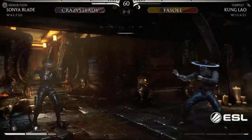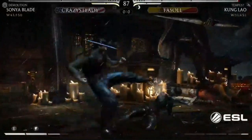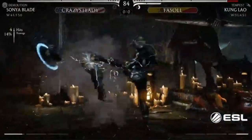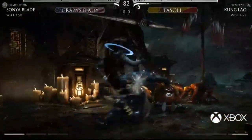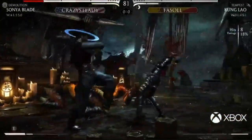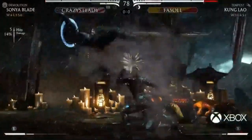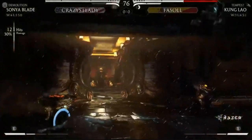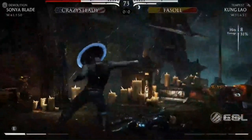I was expecting a down attack but it didn't come from Crazy Steady. He even got a low follow-up after that overhead into the combo, and he's gonna reset with grenades. I like that setup. But here comes Facile pressure from Lao - he's gonna confirm but not into a big combo. I like the stagger steps.